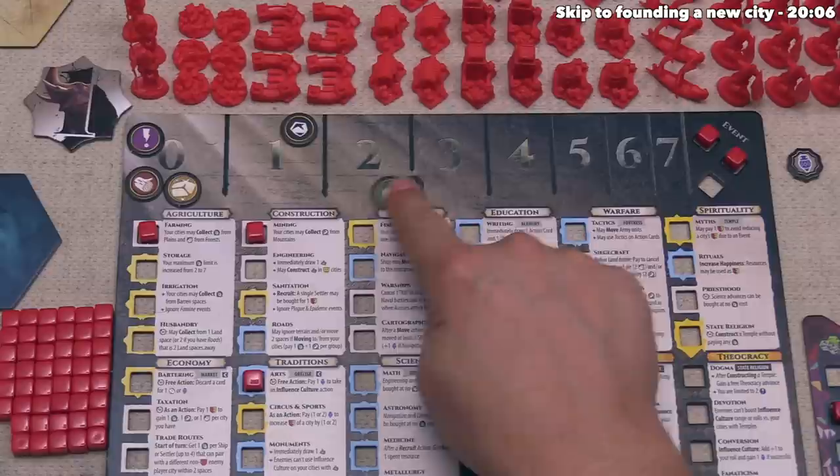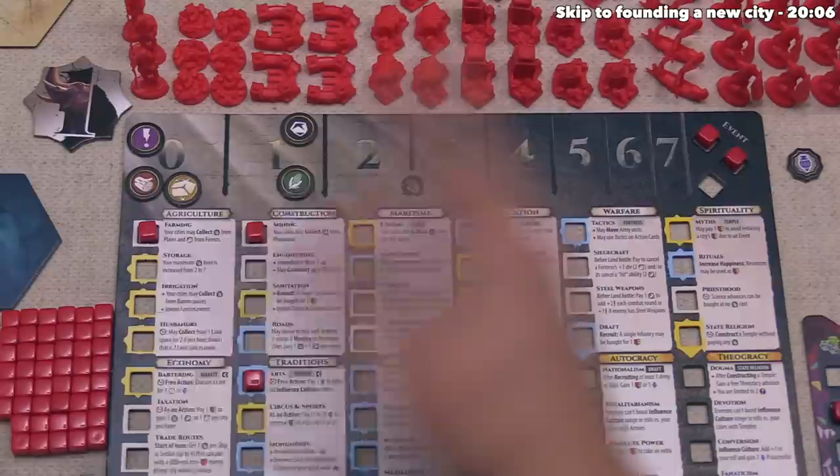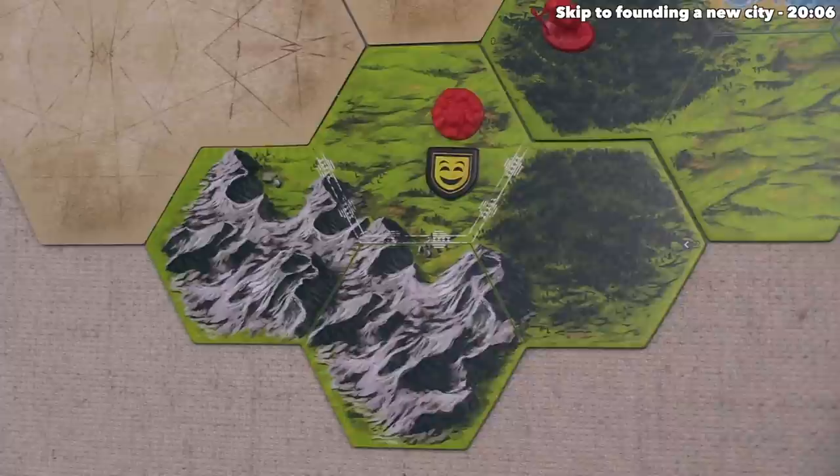It's worth noting that we cannot actually hold more than two food until we gain the storage advancement. So at the very start of the game when we had two food, if we had tried to collect food we would not be able to store any of it because we'd be right up against that limit. If we want to collect more food, we are going to want to advance into storage at some point soon. There is also a hard cap of seven — if you gain more than that, the excess is lost.